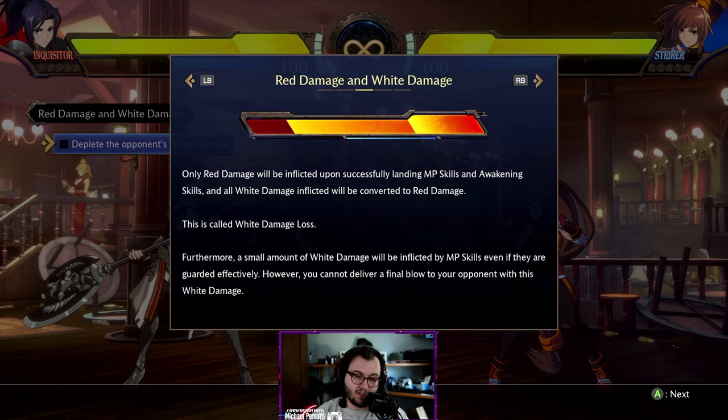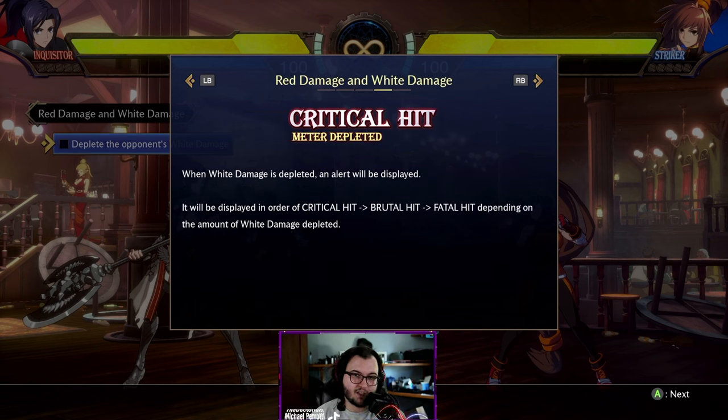Only red damage will be inflicted upon successfully landing MP skills and awakening skills, and all white damage will be converted to red. So if you can end your combos with an MP skill, all of that damage you did previously becomes permanent — that's called white damage loss. Furthermore, a small amount of white damage will be inflicted by MP skills even if they are guarded — that's chip damage. However, you cannot chip kill, so if your opponent is on a pixel HP they can't be finished off by spammed MP skills.